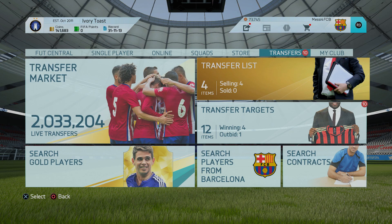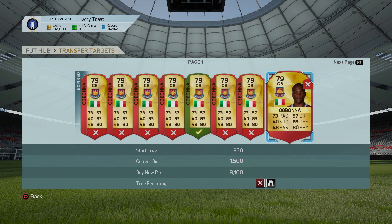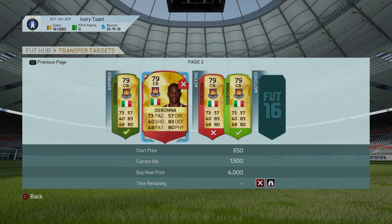I'll show you a quick example here with Agbona. I put bids on him — I had a winning bid of 1,400 on him but as you can see I picked him up for 1,500 there as well, and 1,500. There are a few — you can see I might win that one too.